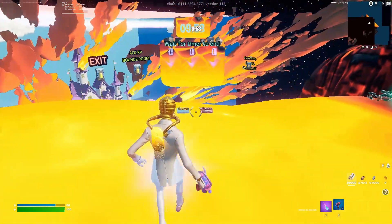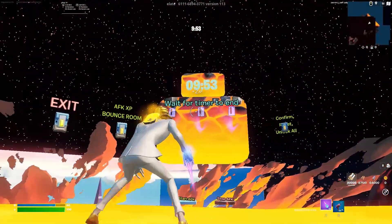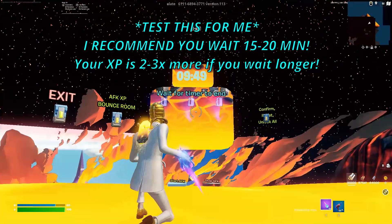Now that you find yourself in this room, you can exit the car shape, shift back, and get ready to enter the code. It will be locked out for 10 minutes, but as soon as the 10-minute timer ends, we can enter the code and get going.